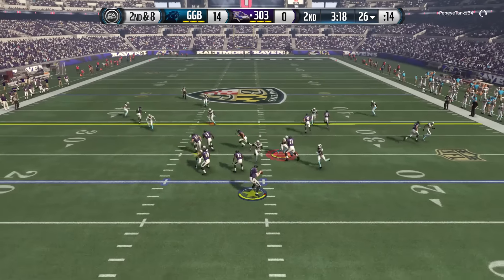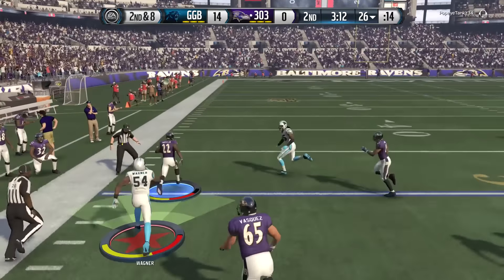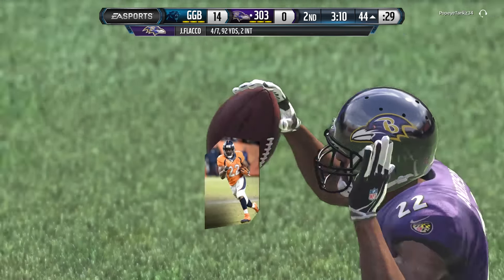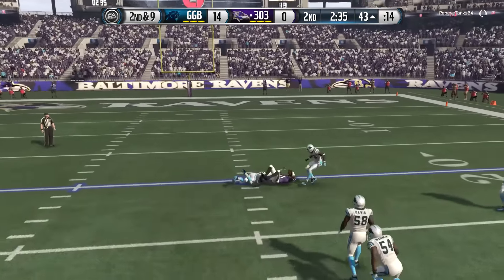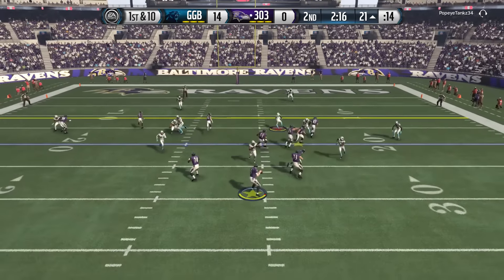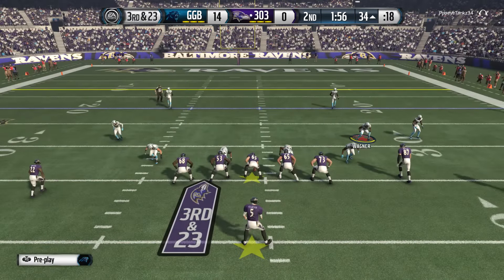Flacco back again going to the halfback screen — he's getting major yards. Finally tackling there with Bobby Wagner around the 43. Second and nine — Flacco drops back, watching the middle routes this time, but he throws deep and his receiver makes an unbelievable catch. First and ten — he goes back to the halfback screen, but I've got it fished out, usering the middle linebacker. Not letting him get those anymore.